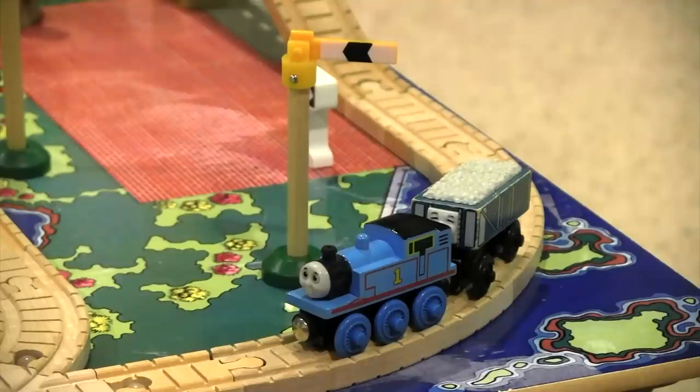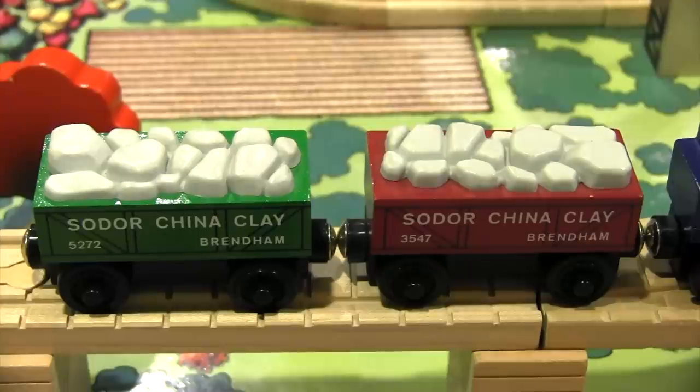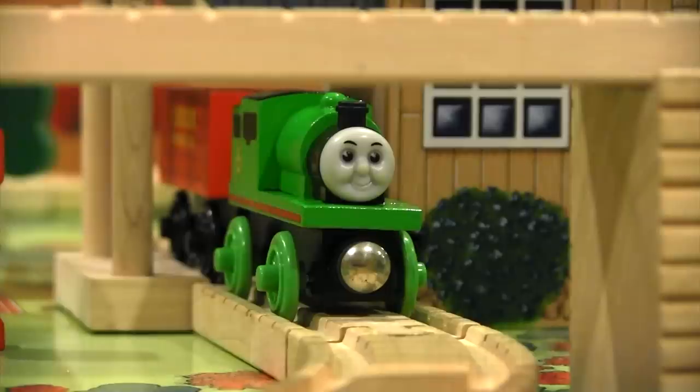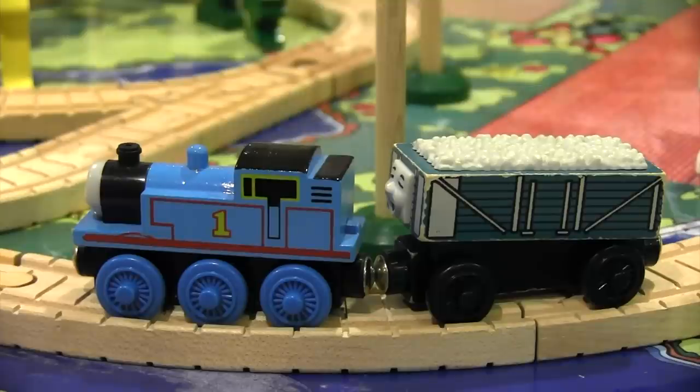A very cool, underrated aspect of this item is that every engine gets a piece of rolling stock. Thomas has Rickety, Percy gets a coal car, James is paired with a hand car, and Wilbert has the Sodor China Clay cars. Of course, these pieces can be swapped around to any engine, but it's very rare to see enough trucks included so that all of the engines have a job to do.